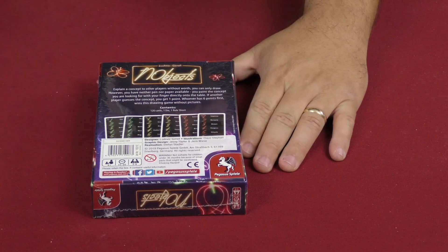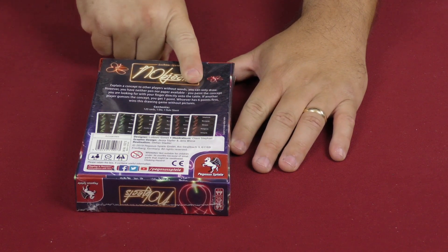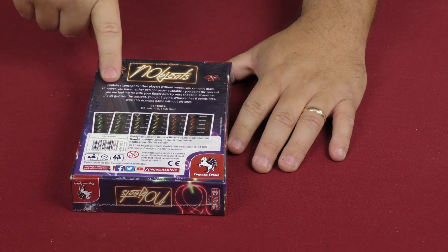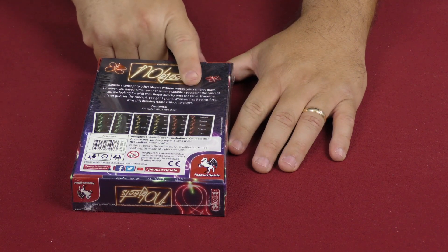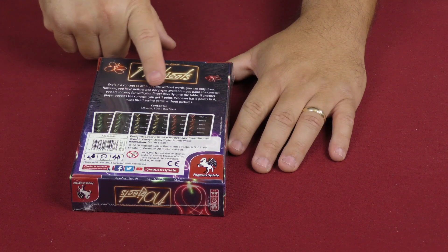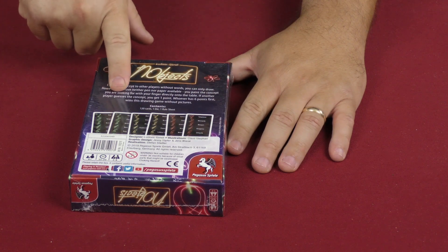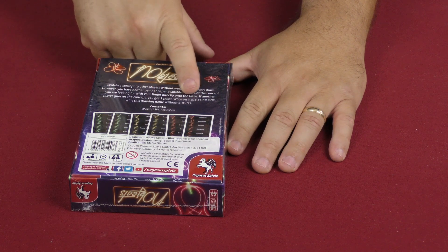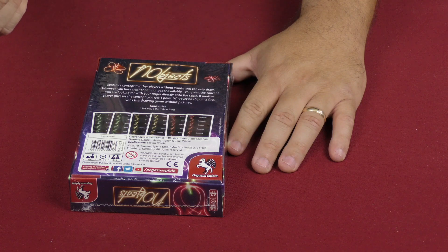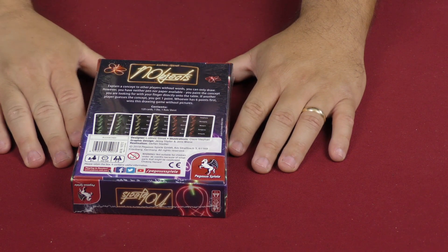It looks like you're going to have to explain a concept to the other players without words — you can only draw. However, you neither have pen nor paper available. You paint the concept you are looking for with your finger directly onto the table. If another player guesses the concept, you get one point. Whoever has six points first wins this drawing game without pictures.